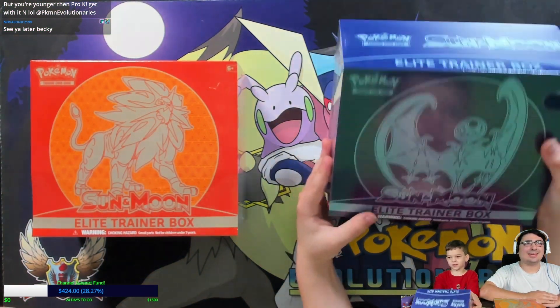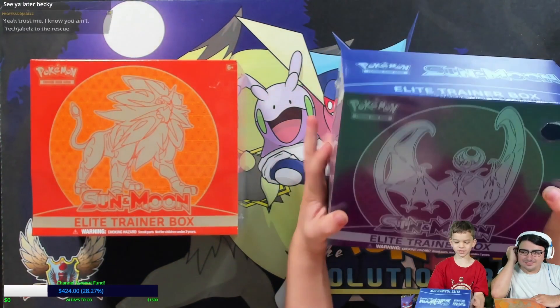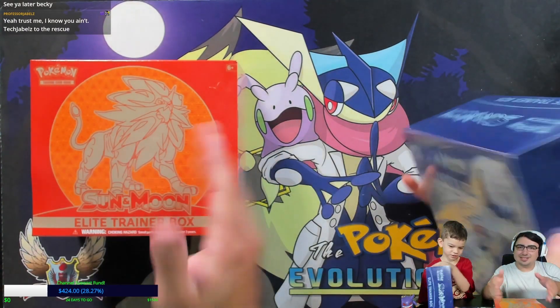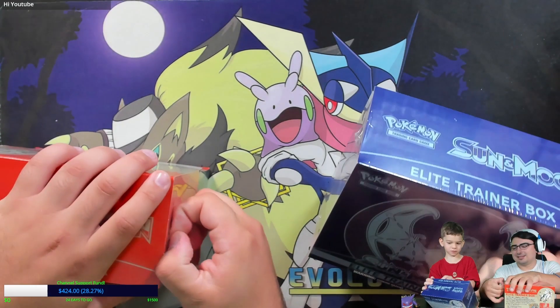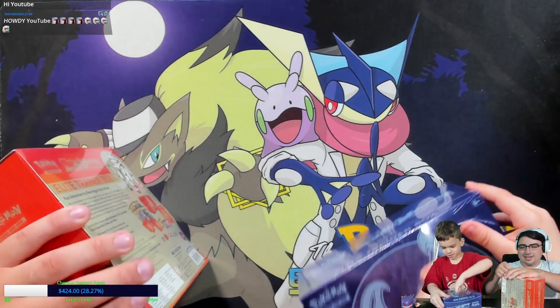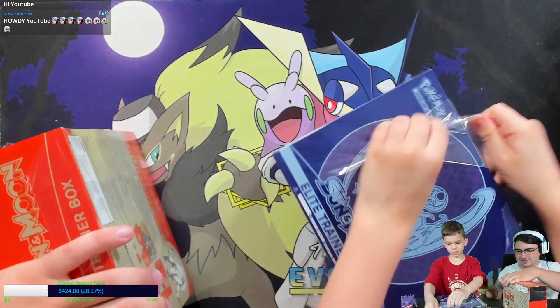What's up guys, and Lucas here for the Gloomy Walk. Today we're going to open some Sun and Moon — Sun and Moon Elite Trainer Boxes. I can just punch with this hole. Yours was already slightly open. It's weird to think that these are actually kind of oldish Elite Trainer Boxes now.